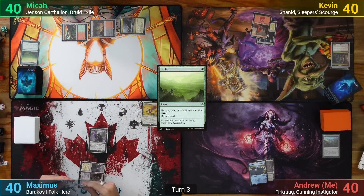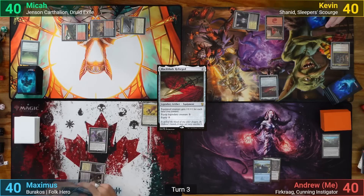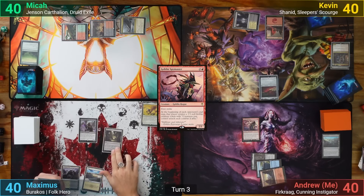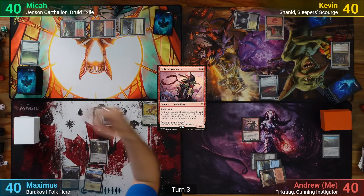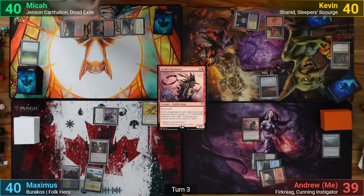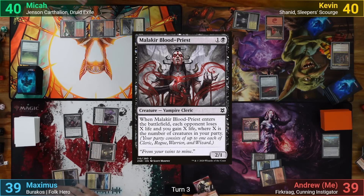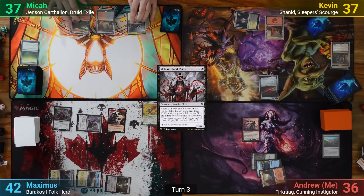Kevin plays a Mountain and casts Black Blade Reforged, passing to me. My turn has a Mountain coming in and I cast Goblin Spymaster. Maximus plays a Plains and goes to combat, swinging the Mindblade Render at me, dealing 1 and getting the Render trigger — drawing a card and losing a life. He then activates Mutavault, and plays a Malakir Blood Priest, draining the table for 3.